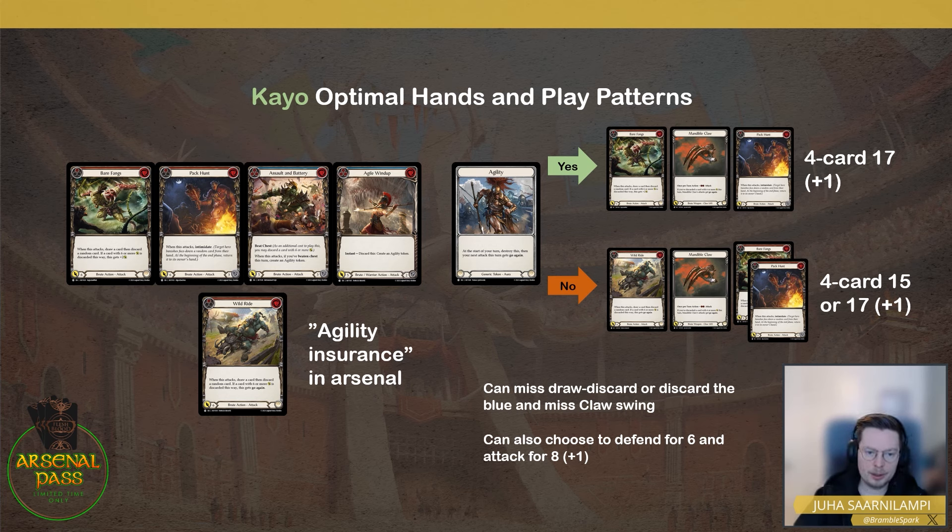You can also choose to defend. If they're wagering something or your life total means you can't take their full hand, you can block for six with Pack Hunt and Assault and Battery and come in for eight-plus-one with Bear Fangs, depending on whether you hit. If you've built the deck right and you mostly hit, that's eight plus one plus the six you defended with — 15 value from a four-card hand where you had to defend with two cards. That shows the absolute strength of Bear Fangs.